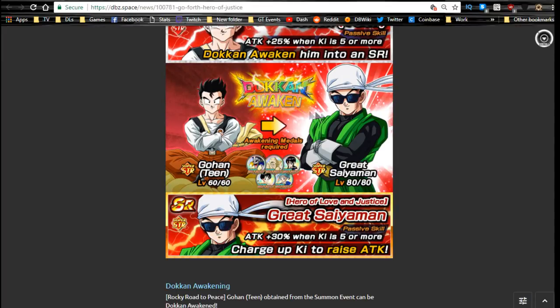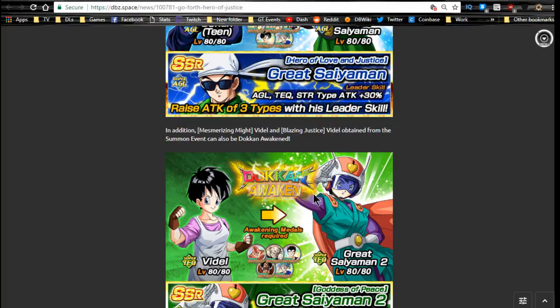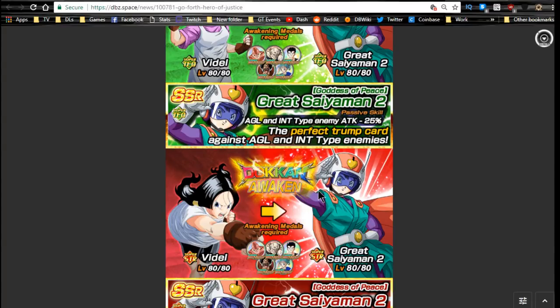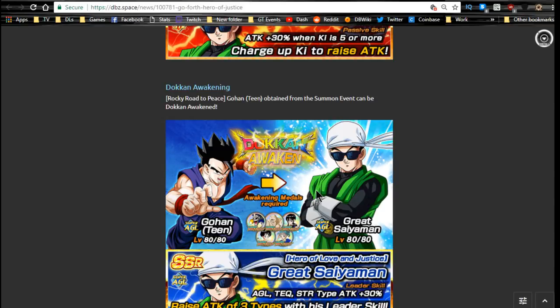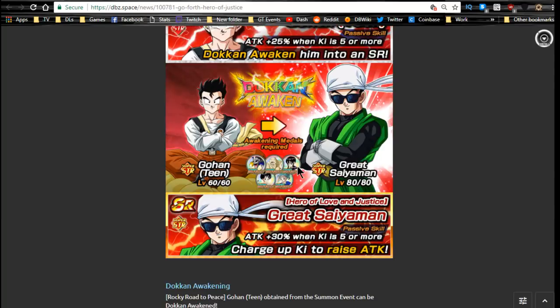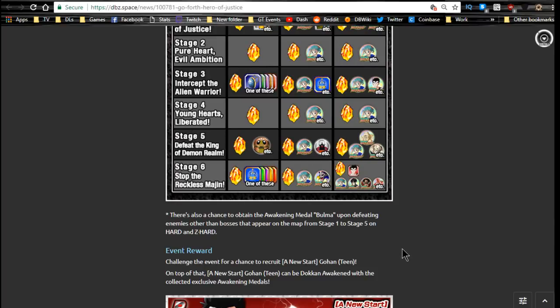The Great Saiyaman greatly lowers attack, but honestly I don't think any of these are really worth Dokkan Awakening unless you're just looking to run them for fun. You get Videl and Bulma medals on stage one, Bulma medals on stage two, Bulma and Gohan medals on stage three, Bulma medals on stage four, Bulma medals plus Yamu and Spopovich on stage five, and all the medals available for drop on stage six.